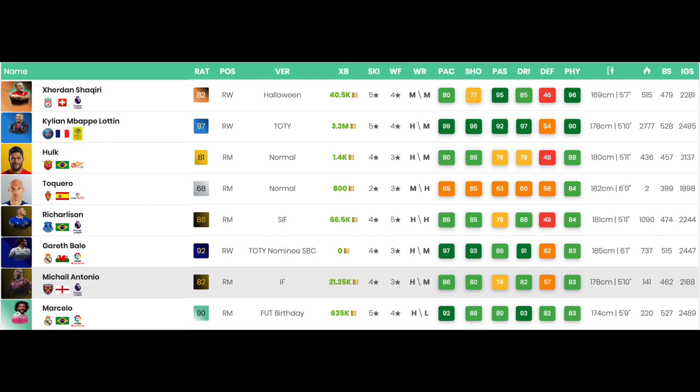One of those seven is a Halloween card which is randomly boosted, so we disregard that. The others include Hulk, Mbappe's Team of the Year, a silver right mid from the Spanish league, Richarlison's second in-form, Gareth Bale's Team of the Year nominee, and Michael Antonio — also known for his strength and physicality. That puts Marcelo right up there above Prime Moments figures for physicality, so I give his physical a solid 5 out of 5.